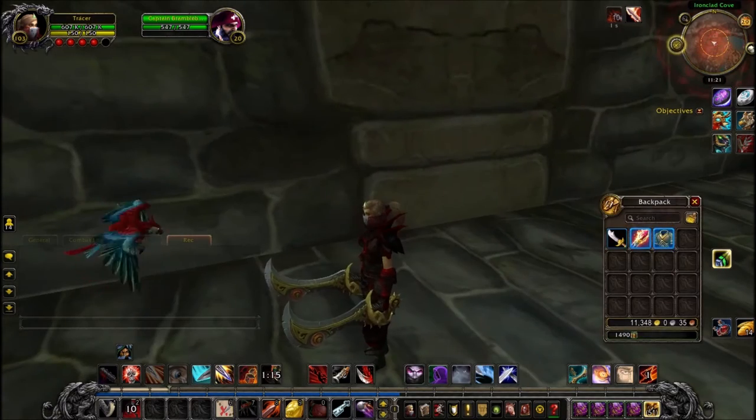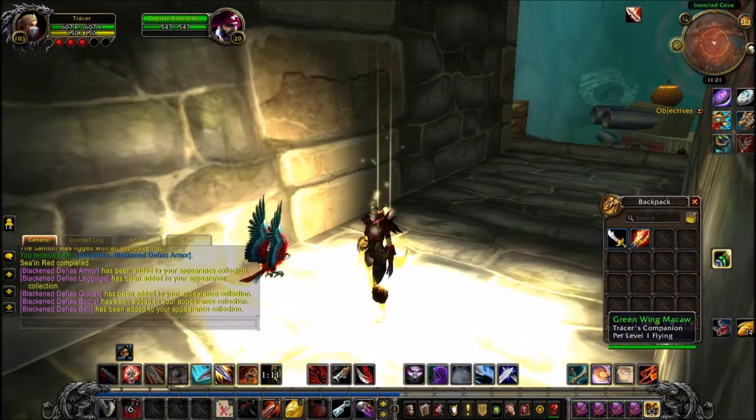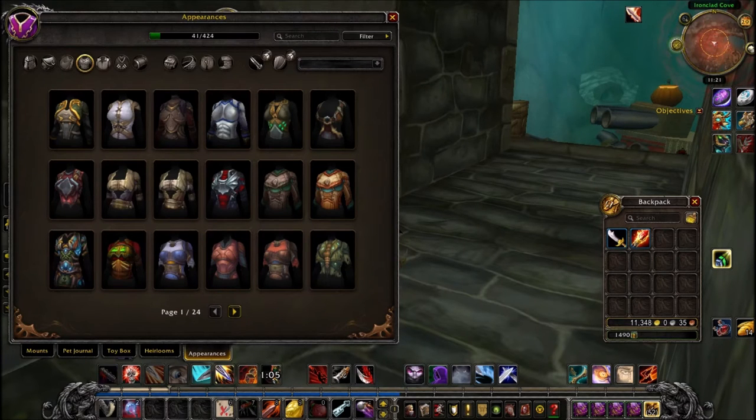When you hand in the quest, you get the Defias set. This is very similar to obtaining the Scarlet Crusade set, which I've covered in a previous video. Once you learn it, all appearances are added to your wardrobe. Note that the mask is not included — you'd have to get that separately — and there are no shoulders either.